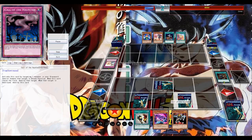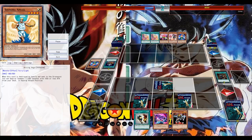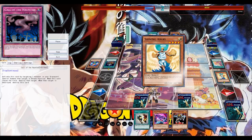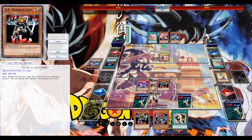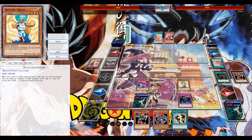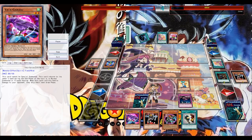Game three — Pot of Greed for an immediate plus one, then Confiscation for free information about my opponent's hand. No thinking needed — it gets rid of the Solemn Judgment. There's always a slight chance the opponent attacks into Shining Angel into DD Warrior Lady. Snatch Steal is very important here since it can help Yata attack directly. Thanks to Confiscation we know he has Damage Juggler and is forced to drop it against Yata Garasu.